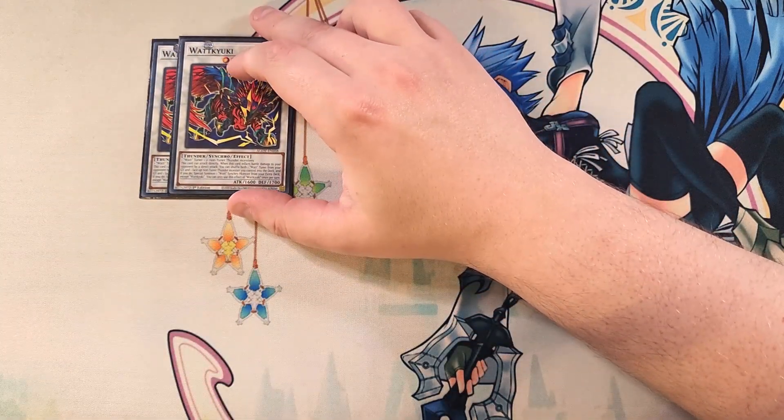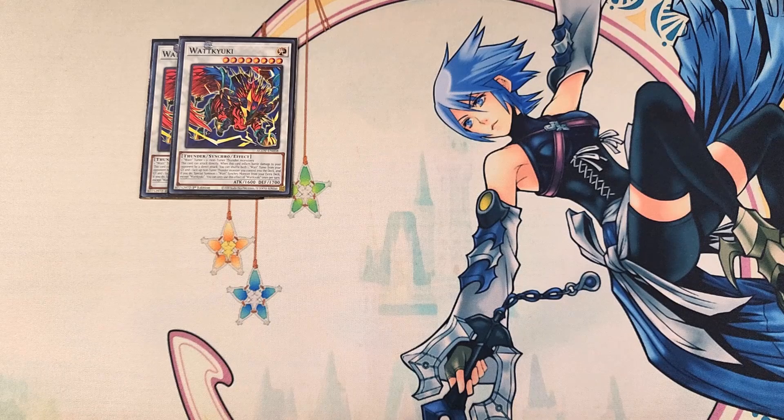Watt Kirin is really good as a two-of in the build — it's usually what you're going into with Cobra plus Tuna. It can attack directly, and when it inflicts battle damage by a direct attack, you can shuffle both one Watt Tuner monster from your grave and one face-up non-Tuner Thunder monster you control into the deck, and if you do, special summon a Watt Synchro monster from your Extra Deck except another copy of this card, letting you continue dealing direct attack damage while recycling your resources.